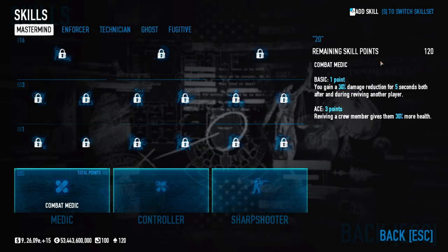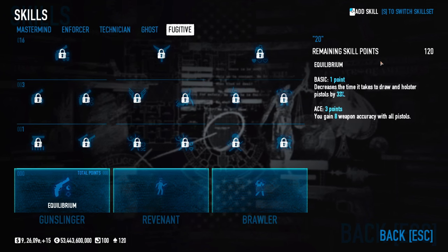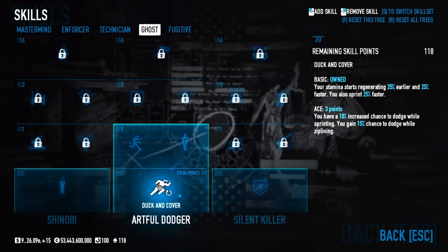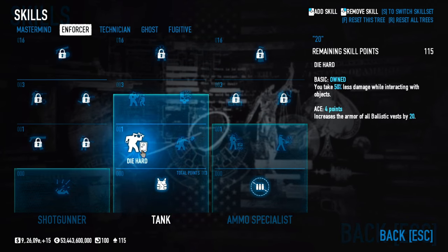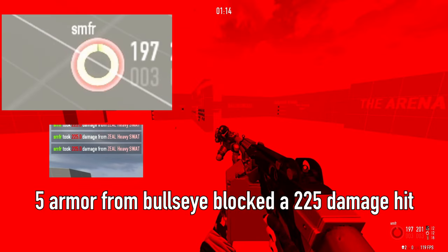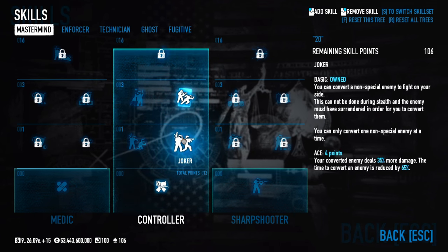Skills: other than a few specific rules, you're absolutely free to take whatever you want. You should always have those two skills due to how cheap they are for the benefits they provide. That skill is very good and you should have it in almost every build due to the way armor works in this game. These skills make for the best survivability combo in the entire game.